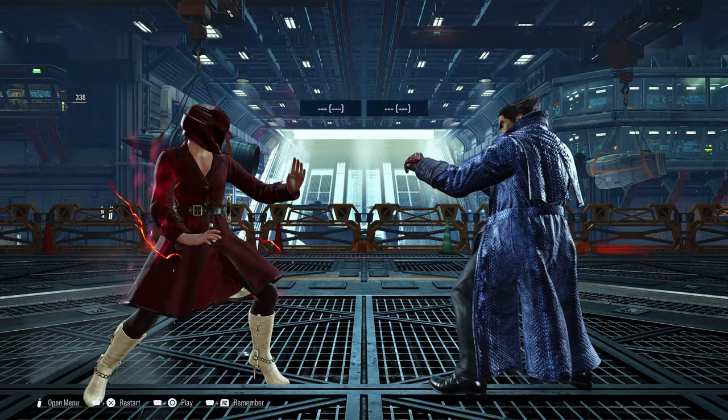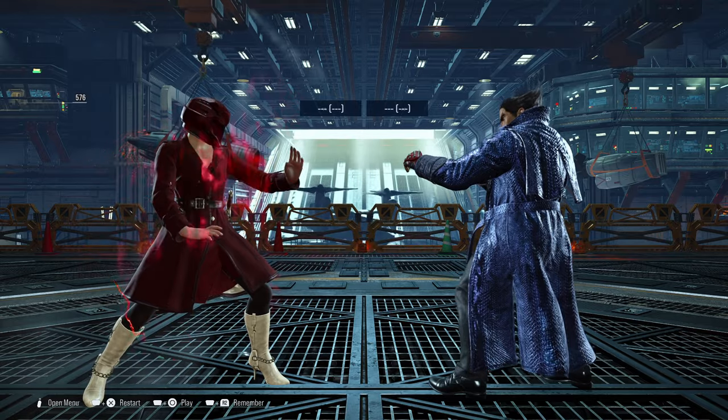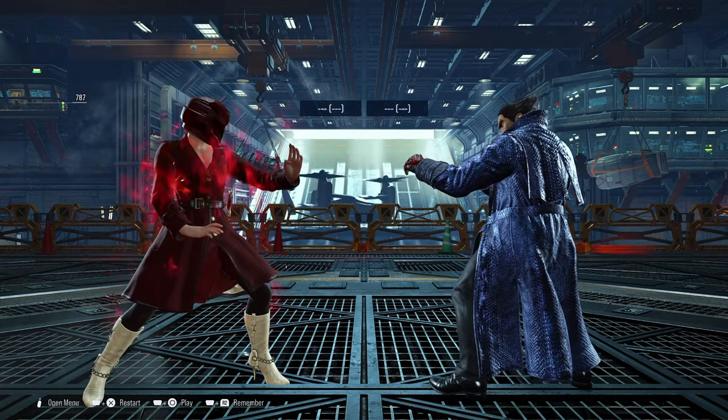For now we're going to be using Kazuya. Kazuya will be the first character we're demonstrating — the key moves in particular that you need to learn how to punish, block, or even evade.